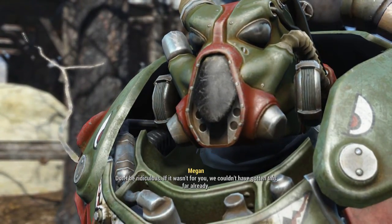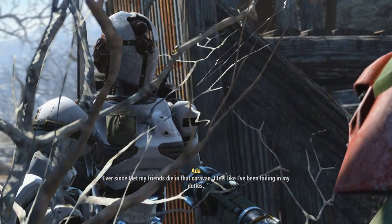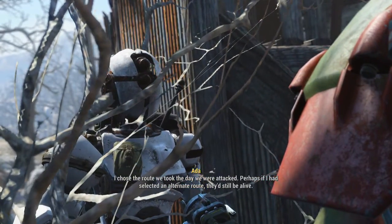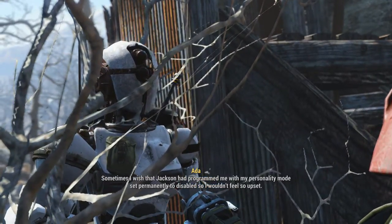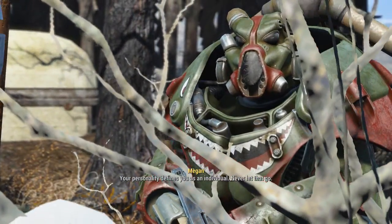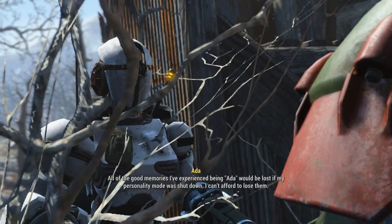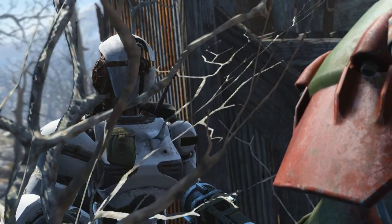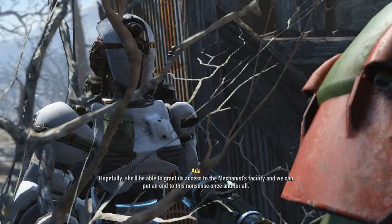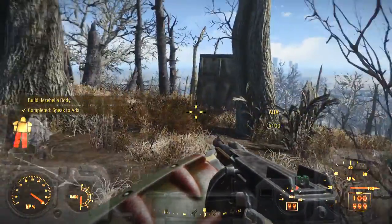Don't be ridiculous - if it wasn't for you we couldn't have gotten this far already. That's kind of you to say. Ever since I let my friends die in that caravan I feel like I've been failing in my duties. I chose the route we took the day we were attacked - perhaps if I'd selected an alternate route they'd still be alive. Sometimes I wish Jackson had programmed me with my personality mode set permanently to disabled. Your personality defines you as an individual - never let that go. All the good memories I've experienced being Ada would be lost if my personality mode was shut down. I can't afford to lose them - I really needed to hear that. Thank you.